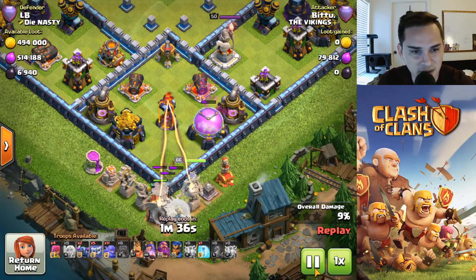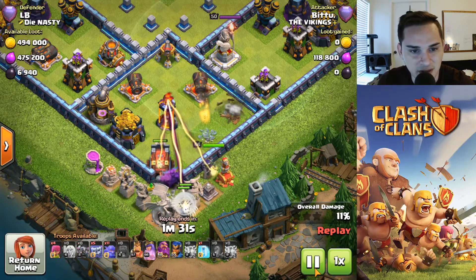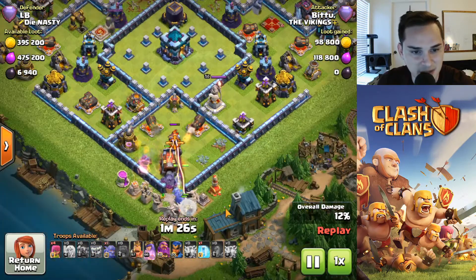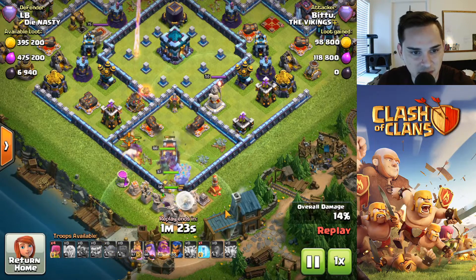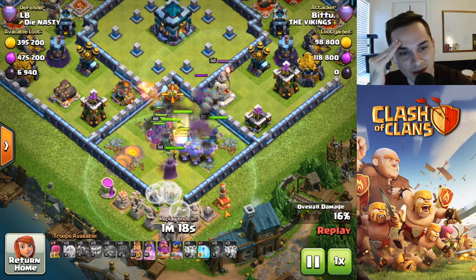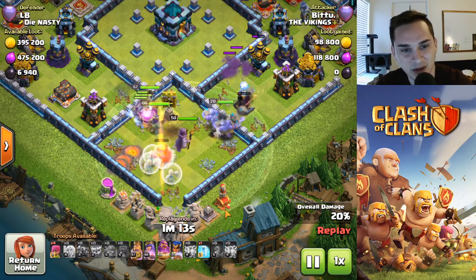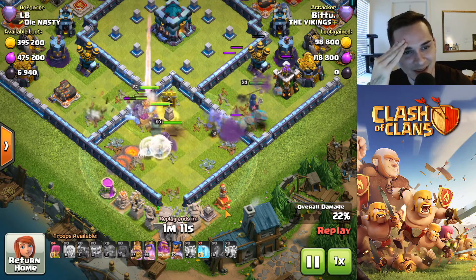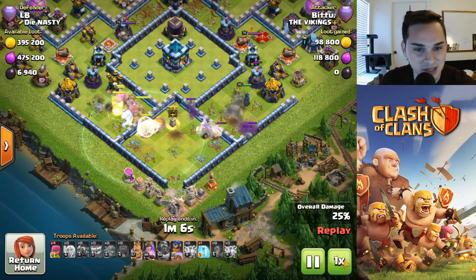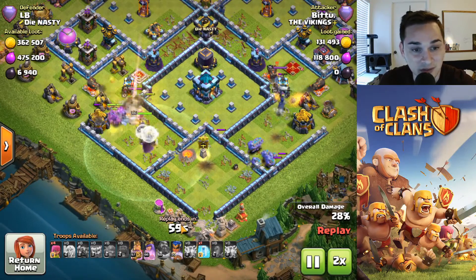Not the best but not the worst. Queen charge into the multi — he's got a wall wrecker so no wall breakers needed. Healers start getting hit, queen turns around and goes back into the base. Needs to drop his yetis, warden, and RC ASAP. There they go — funniest part right here: doesn't even save his wall wrecker with his warden ability. Where are you expecting to go from here? Eagle smacking the troops. Now he uses the warden after two eagle strikes — troops are splitting.